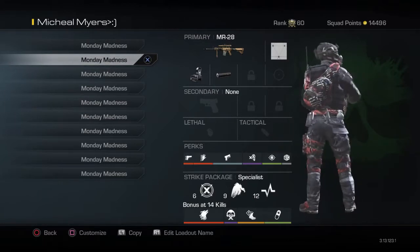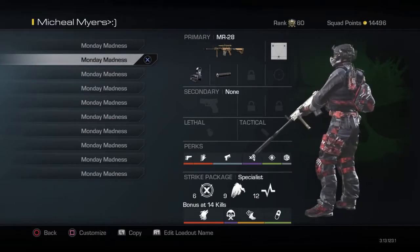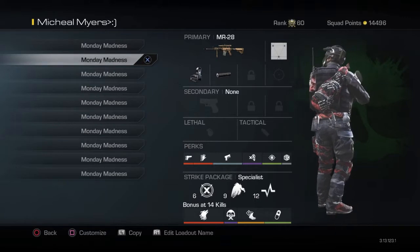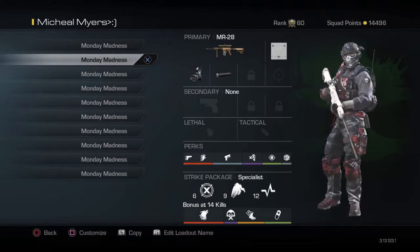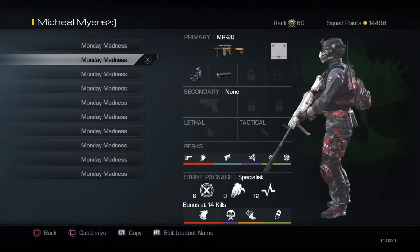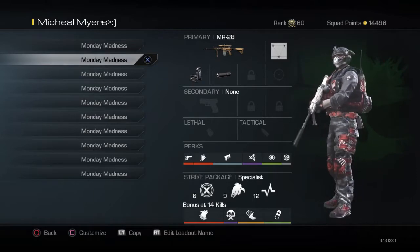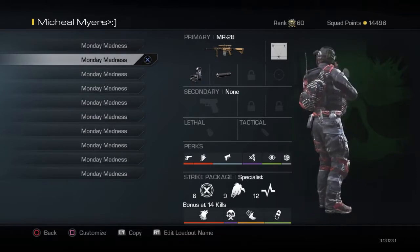Stalker is not needed on this class but it's really good, I'm not going to lie. I'm just starting to use amplify again because it is a good perk but I'm testing it out. ICU helps you replenish health even quicker. Dead eye is really good when you put it in the first perk line because then you can add more perks.